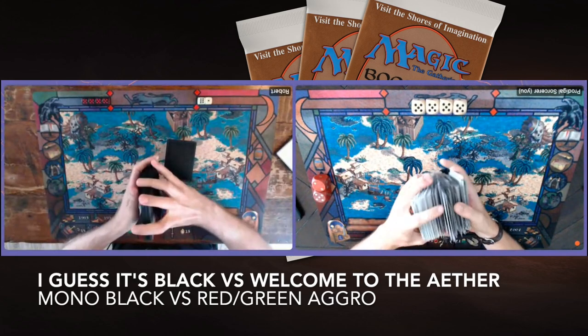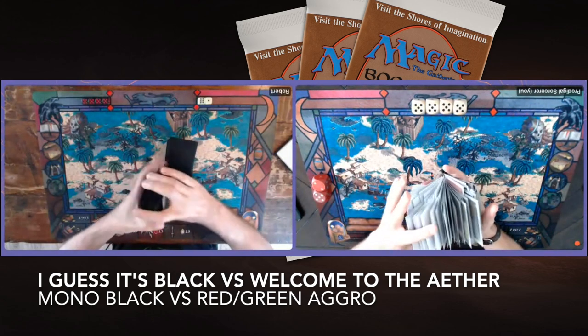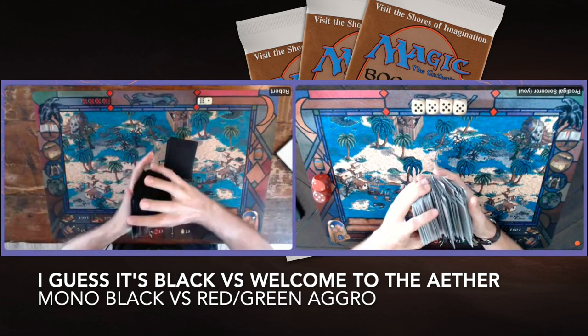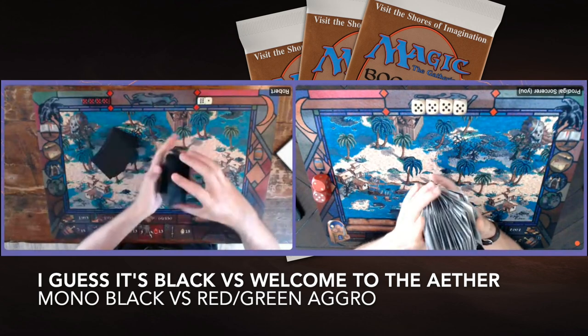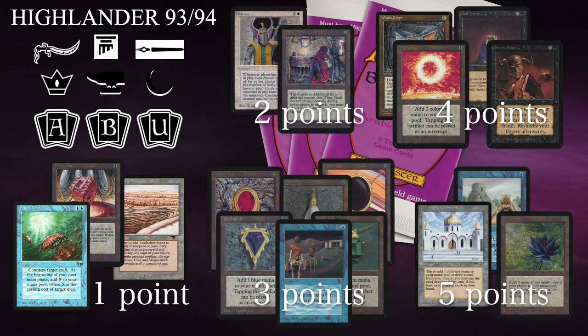I'm taking on Robert, who's playing a mono black deck. Before we go to the decks, I want to explain a little about this format. We made a point system, just like Canadian Highlander, but our version focuses on the old school card pool. The allowed sets include Arabian Nights, Legends, Harper Prism promos — so cards like Mana Crypt, Arena, and Nalotny Dragon are all legal.